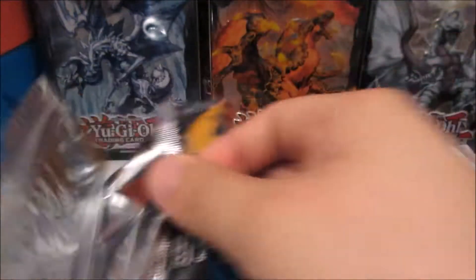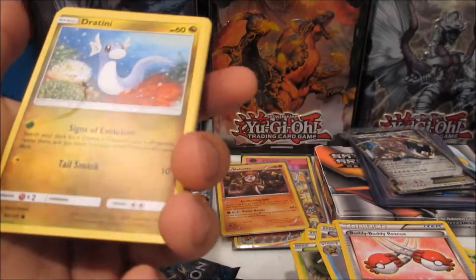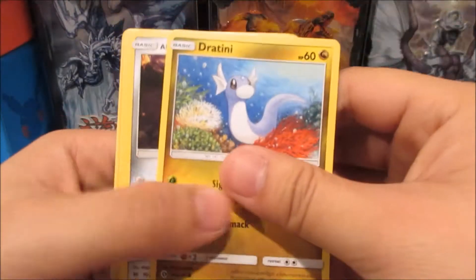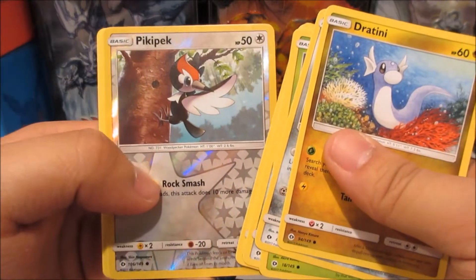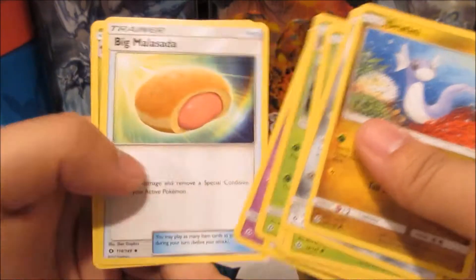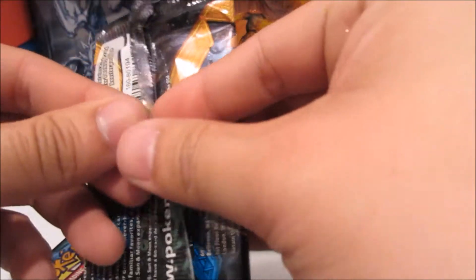If you give me a hyper rare I would probably faint. If you give me a secret Ultra Ball, I'll probably do the same thing — faint. Anyways, we got a Pikachu pack reverse and Decidueye out from its pack guard. Nice — another Decidueye.